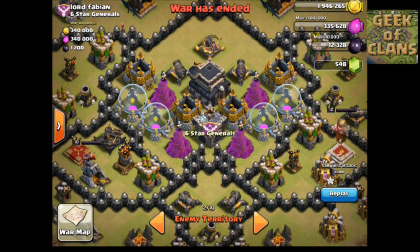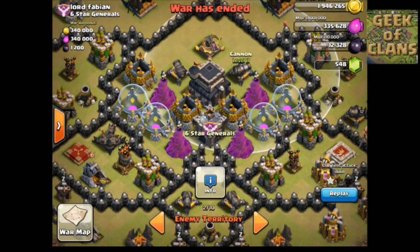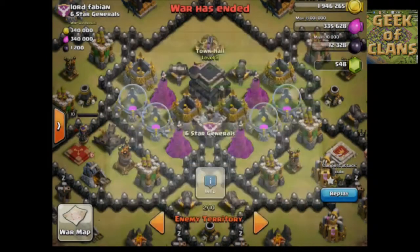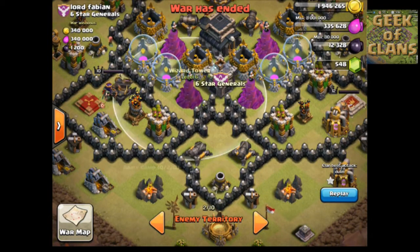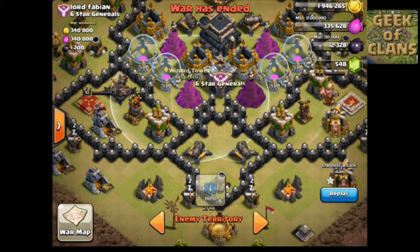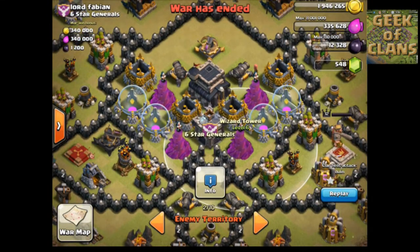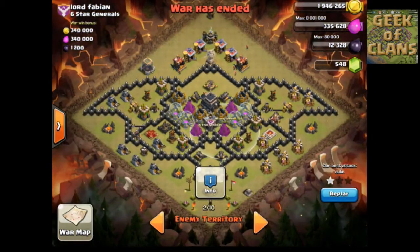He's got cannons - those cannons are basically level 11. His town hall is town hall level nine, so he's been doing some upgrading, most likely paying for it. The wizard towers - let's take a look - that's level six right now, and all four of them look to be level six. So this is where you really want to attack.